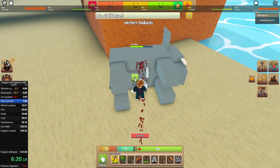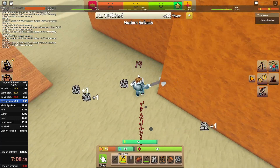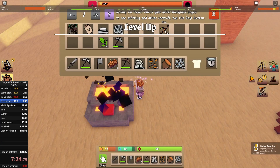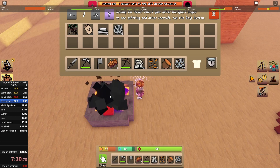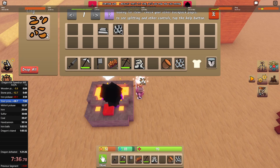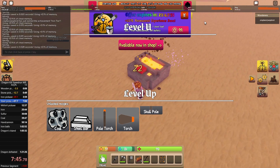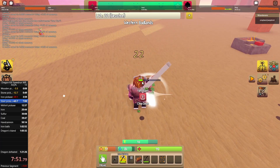I actually went ahead and killed an elephant, which was a huge waste of time — I thought elephants would give a lot of EXP, but apparently they don't. Then I went ahead and sacrificed a lot of my resources, as sacrificing would be my main way of gaining EXP for the whole run. I sacrificed basically everything: rocks, minerals, plants, wood, everything.